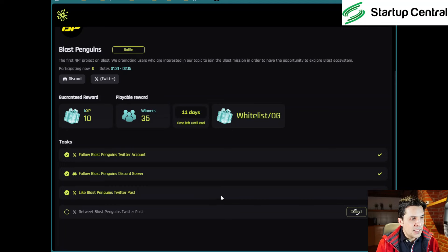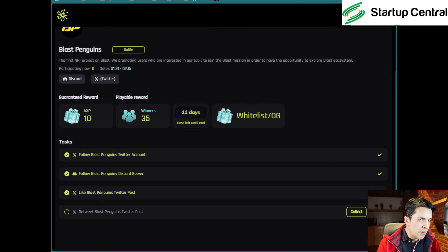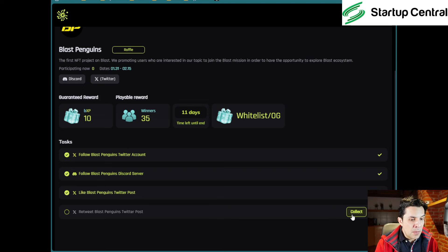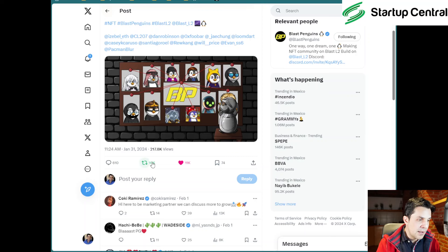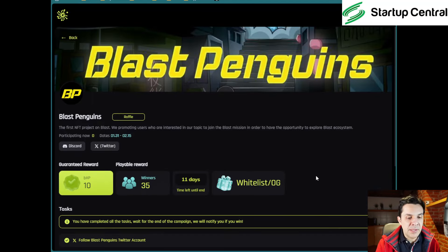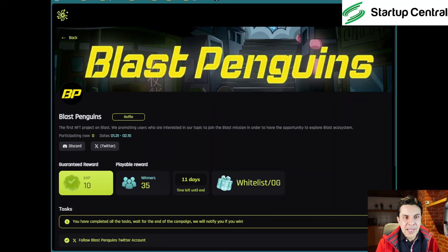There's a 'playable reward' — it turns out it's a retweet. Click 'Repost.' You could add a quote but it's not required. I've reposted, now click 'Collect.' It might not register immediately — click 'Collect' again or refresh the page. We got the yellow checkmarks, which is what we want. I'm not sure what the winner prize is, but let's go back to the quest page.